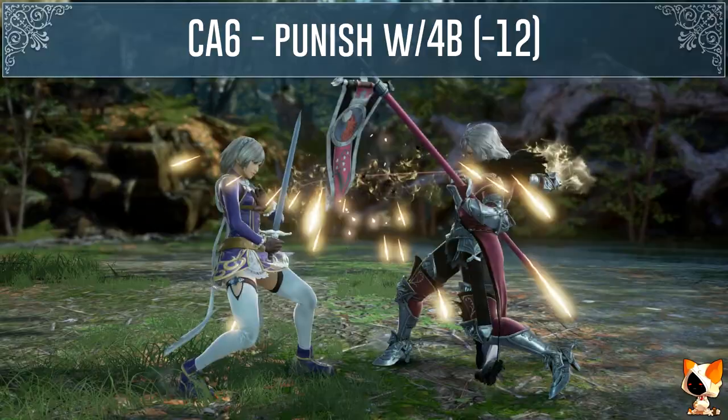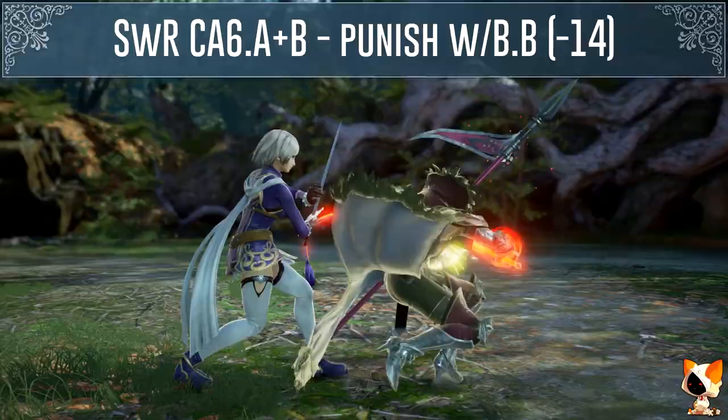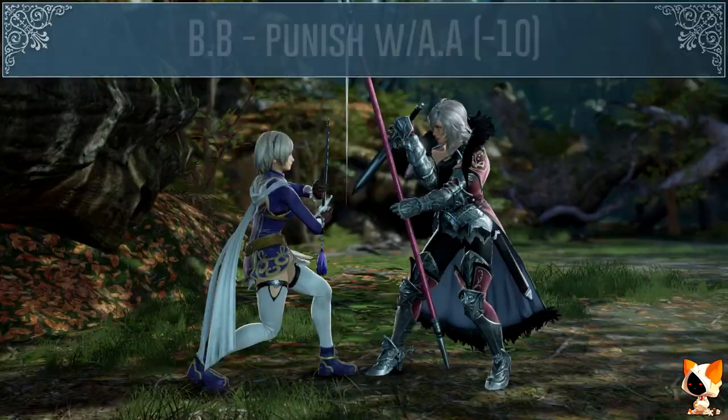Her charge A6 is minus 12 on block. Her sword regalia charge A6A+B is minus 14 on block, and you can also use the auto GI for horizontal mids to beat the second hit.